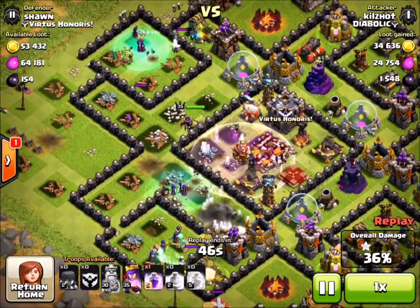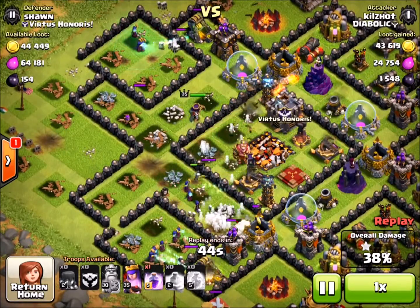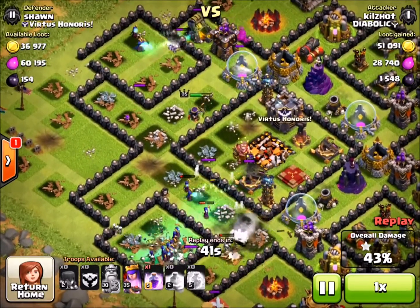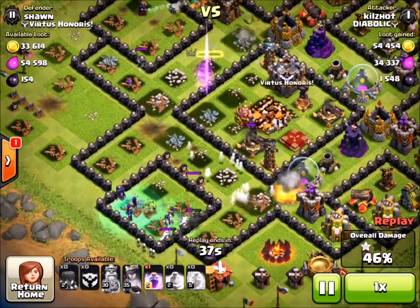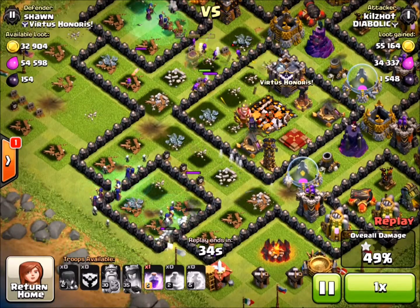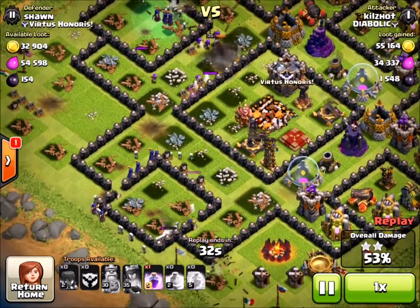So we get that down, and now the goal is to see how close we can get to 50%. She's going to hit the resources instead of the defense. You can see there's still a couple X-bows, and because she missed the jump spell, those X-bows are not going to be good for the witches down at the bottom.